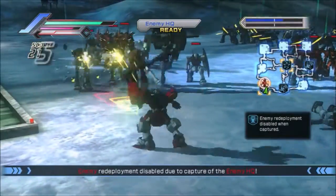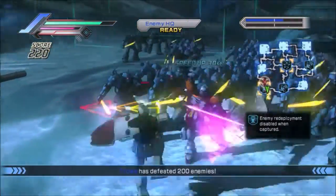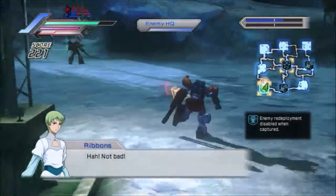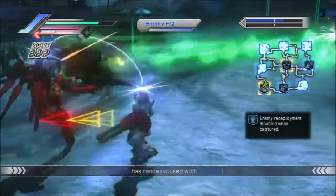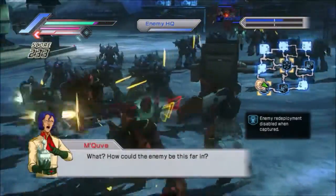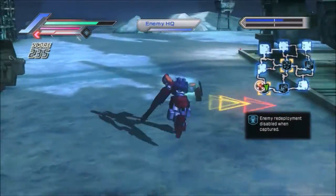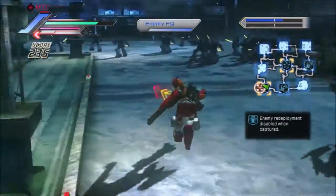We've captured the enemy field without having defeated the enemy commander, which is something that's also a little bit different in Reborn. It means he won't be able to respawn any reinforcements while we have control of the field, but we still have to kill him in order to end the mission. The game's trying to tell me where Mikuvi is.